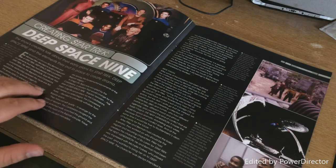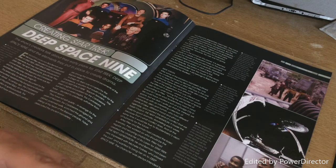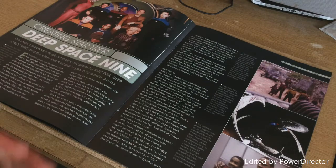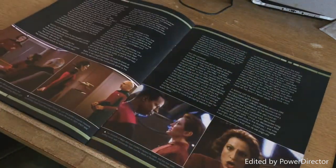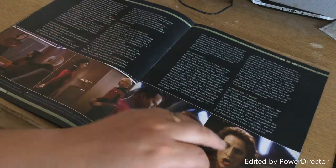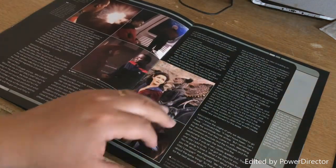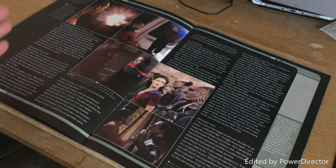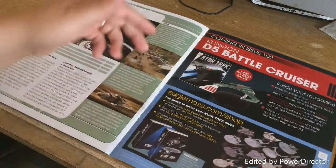This is quite interesting — it goes through the bible of Star Trek Deep Space Nine, which is their sort of backstory and what they had to follow. Originally they wanted Ro Laren in the role of Kira Nerys, but she turned it down. So this really goes into the explanation of how they came up with the Bajoran character and basically put the foundations down for the series.